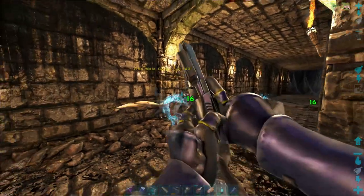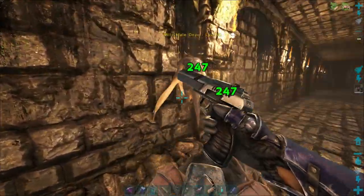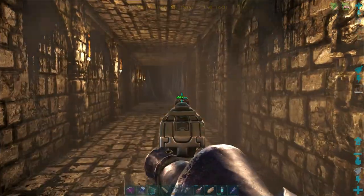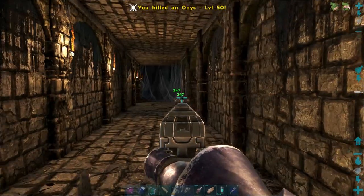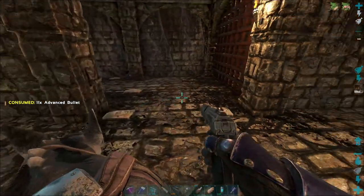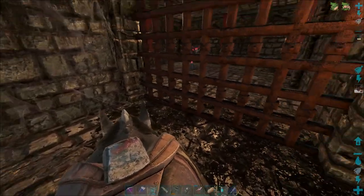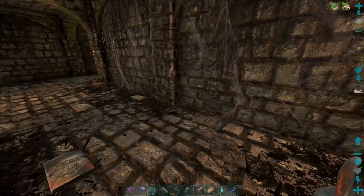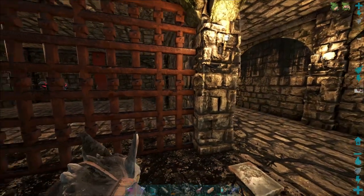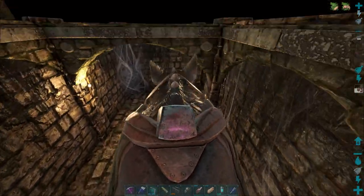We got bats. Oh, we got bats. I need a shotgun — if I only had a shotgun. It sounds like there's something in here. Oh there is — it's a door. I don't want to step on those things though. Oh, it's a loot crate. Is there a button around here? It's got to be a button — I don't mean the ones on the floor either.